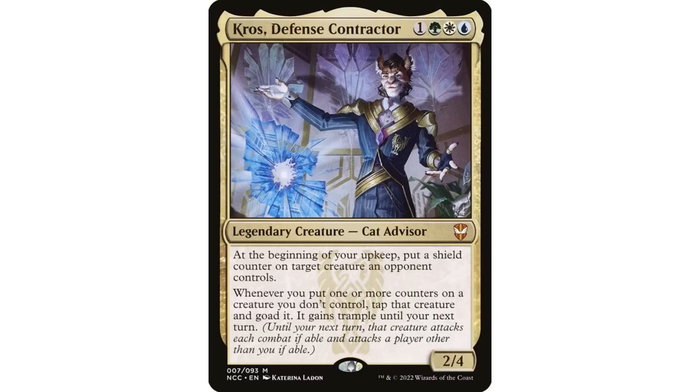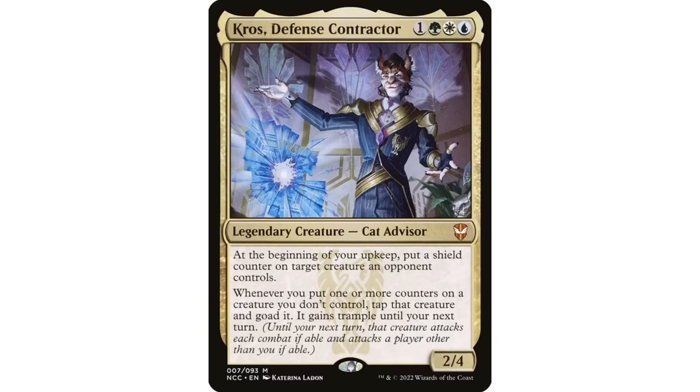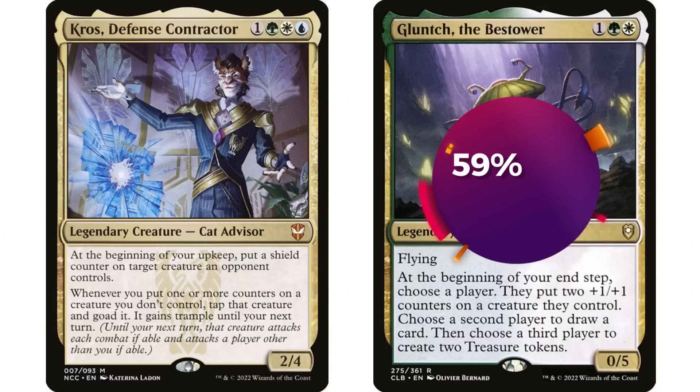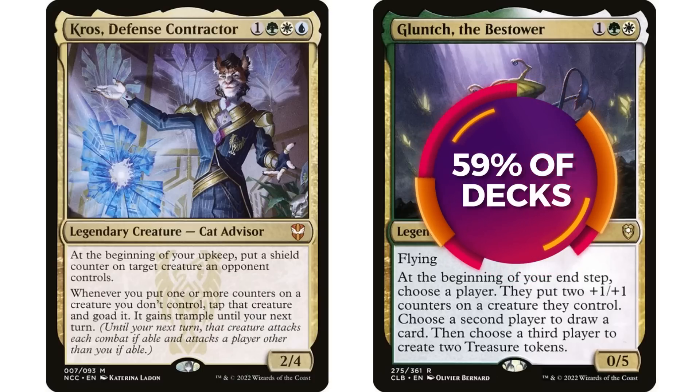Moving on to Cross, Defense Contractor — this is an interesting commander, not super popular, but it does have about 900 decks on EDHrec. It has a very interesting ability: whenever you put one or more counters on a creature you don't control, tap that creature and goad it, and it gains trample until the end of your next turn. So you want to be putting counters on your opponents' creatures. It was brought to my attention that a lot of people are putting Glunch the Bestower in their Cross decks.